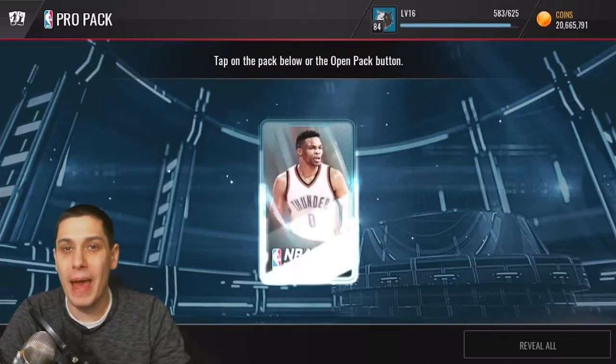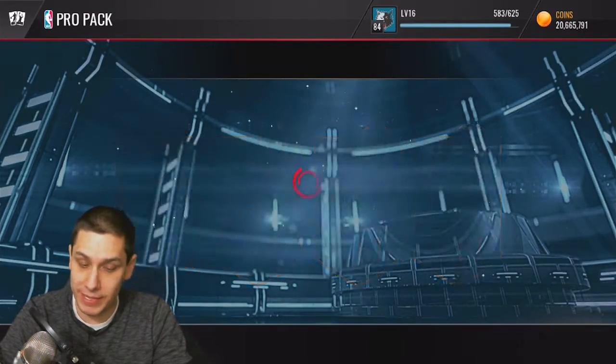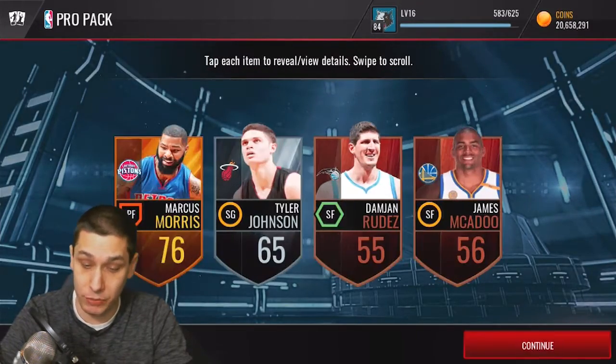So what we're going to do is mix in some pro packs as well in this video — a combination of pro packs and team of the week packs. Try and give ourselves a good sample size and see if we can pull this new LeBron James, or really any of the team of the week elites.